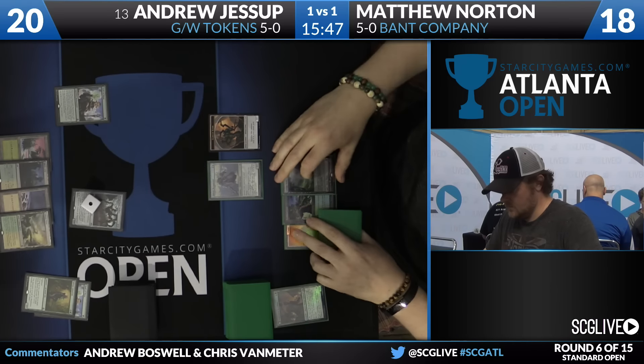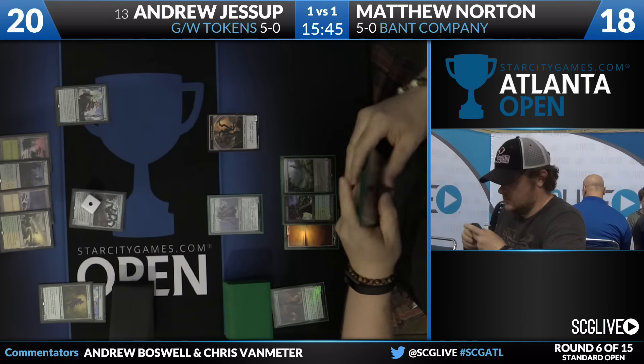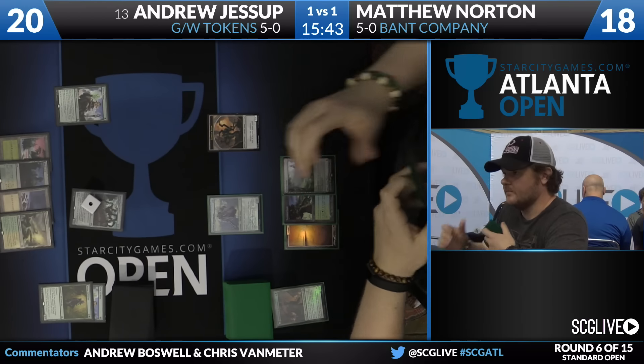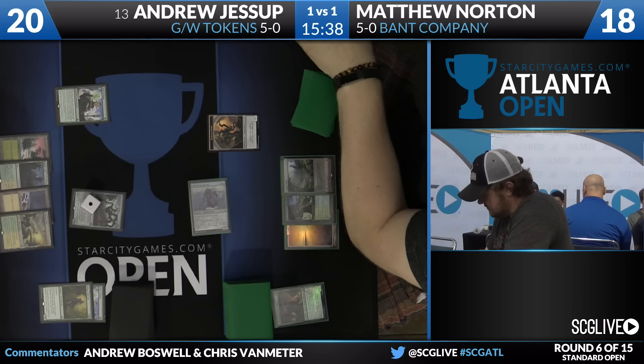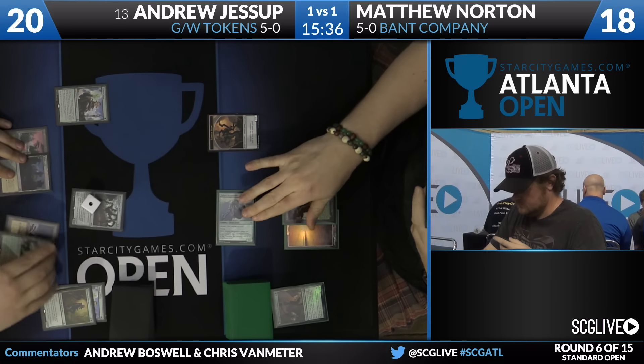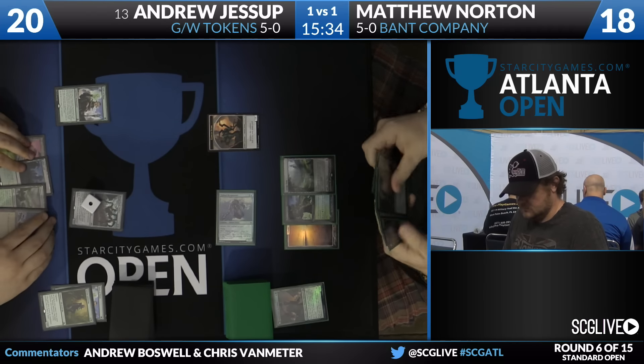This is a post-board game, and three cards that Andrew Jessup has in his sideboard that I have to imagine he brought in for this matchup are the two Tragic Arrogance and a Linvala, the Preserver. Those are three cards that are excellent in this matchup.